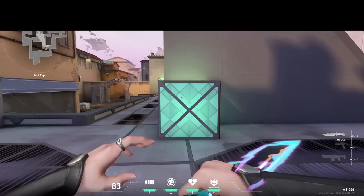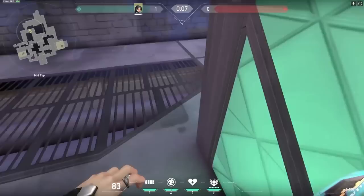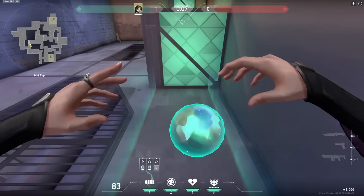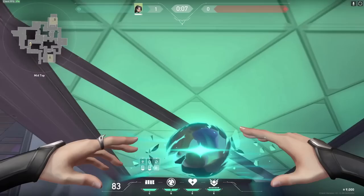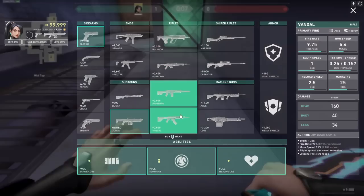Moving on to the second wall tutorial, we have the jumping wall boost. For the jumping wall boost you simply have to find an object which you are able to jump high enough above in order to have around a quarter or more of your body above it. Once again, make sure that your wall is placed directly in front of you and not on a side angle. Simply walk up to an object and begin the jump. Once you are in the air you will have to wait until you reach the peak of your jump before placing the wall.